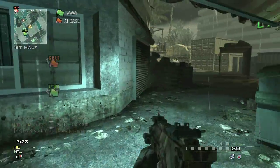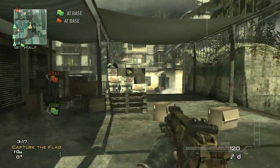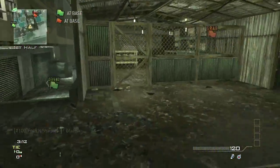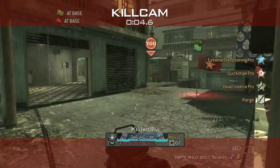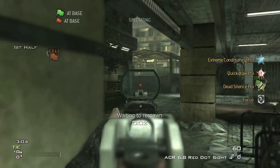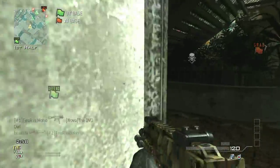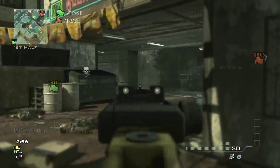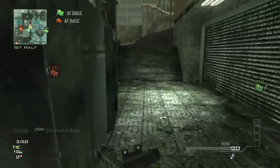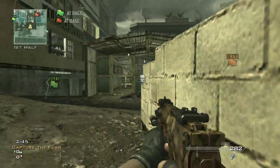We have three people running SMGs: me, John, and Moho. Me and John like to use the MP7. On my MP7, sometimes I use Range, sometimes Focus, sometimes Kick — it's really just whatever you prefer. John uses Focus on his MP7, and Moho uses the UMP with Focus. What Focus does is it makes it so when you get shot, your gun doesn't bounce up that much, so you can get those across-map shots down. Range is supposedly supposed to make your bullets hurt from farther away — makes your bullets stronger.